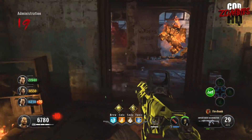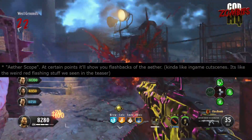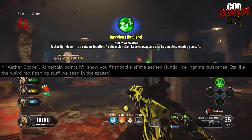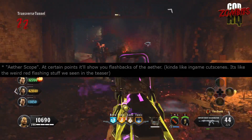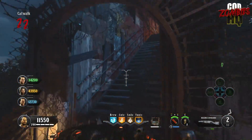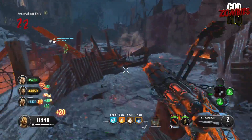Next up is a detail I find very interesting but also confusing. The leaker says there's going to be something called the Aether Scope, where at certain points it'll show you flashbacks of the Aether — kind of like in-game cutscenes, like the weird red flashing stuff we see in the teaser. The storyline for Cold War Zombies, while based around some of the Aether universe lore, isn't actually an Aether storyline like we've been used to. Characters like Victus, Primus, and Ultimus aren't in this game, but they may be referenced. We might be seeing flashbacks to the original Aether storyline to help explain what's going on in this dark Aether storyline of Cold War Zombies. This Aether Scope mechanic is still kind of vague, and we don't exactly know how it'll tie into gameplay.